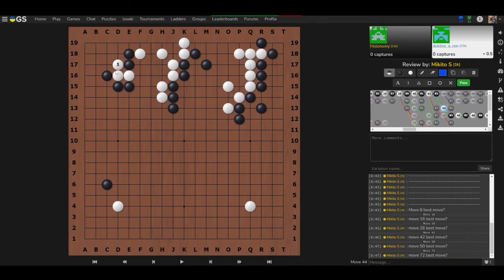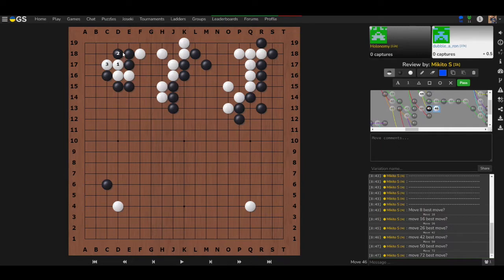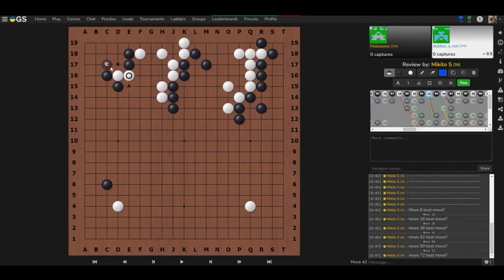Correct — B leaves the Romeo-Juliet split and breaks the knight's move split, which would be very bad for black. Black might die on both sides. In the game, Marty played an empty triangle, but empty triangles are generally bad, especially here with two cutting points.